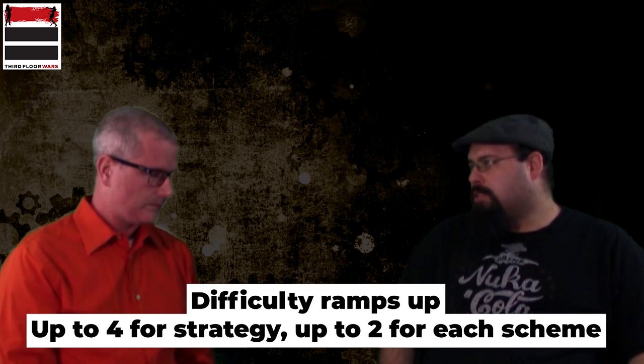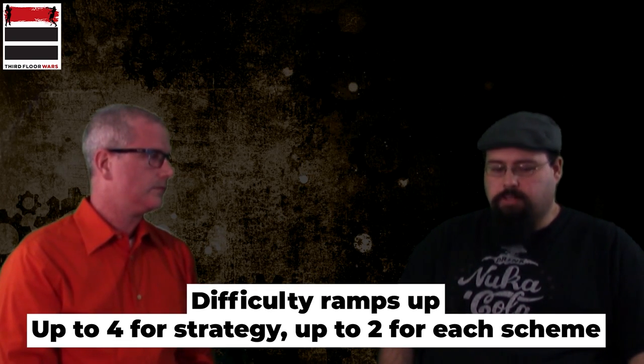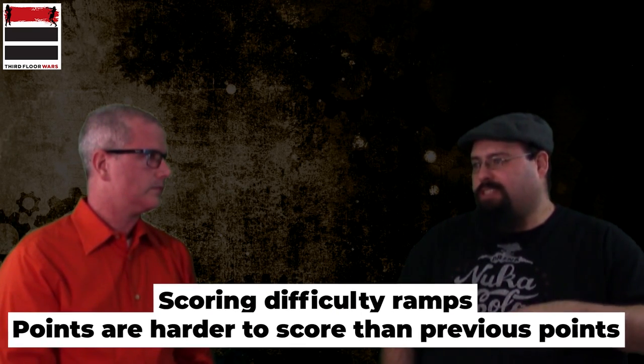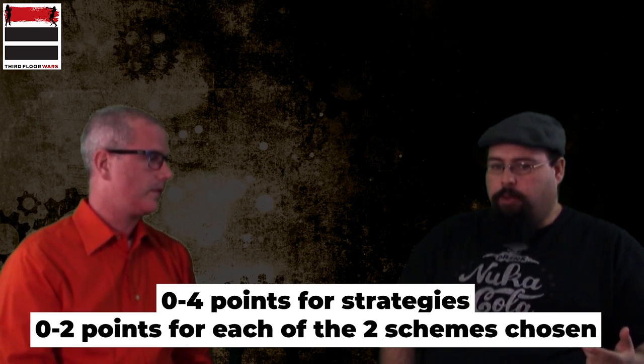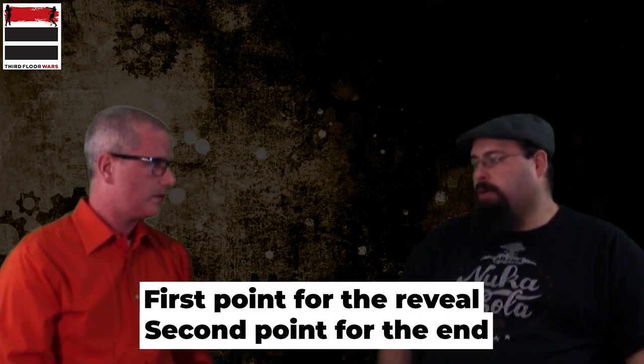So we have a total of 8 victory points possible every game, playing in 5 rounds. The strategies work on a sliding scale — the first point is fairly easy to get, the second point is fairly easy, but the 3rd and 4th points you really have to fight for, because you have to succeed at the strategy more than you did previously to score the next point. It's 4 points for strategies, and then you flip 5 schemes and pick 2, getting a maximum of 2 points per scheme. You get a reveal for 1 point, and then a second point for an end-game condition. In tournament play, if you only get to round 3, that's when it triggers, making it a lot tougher.